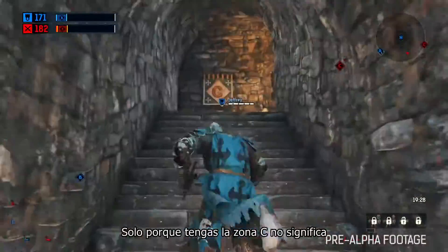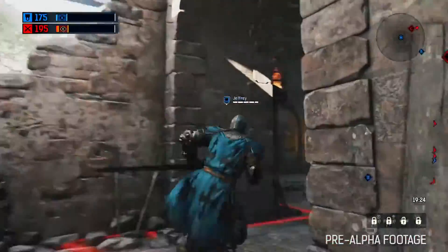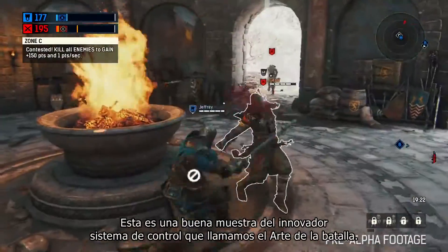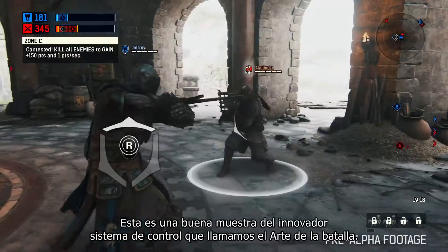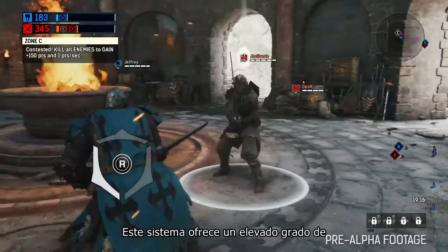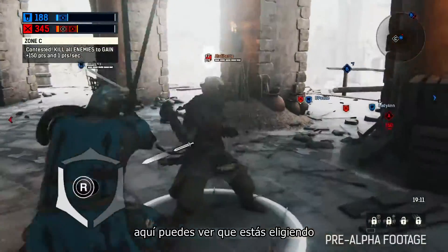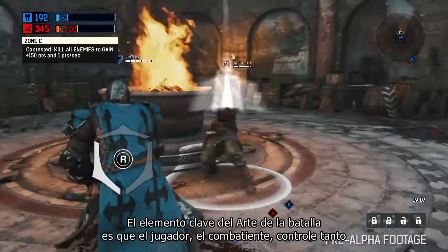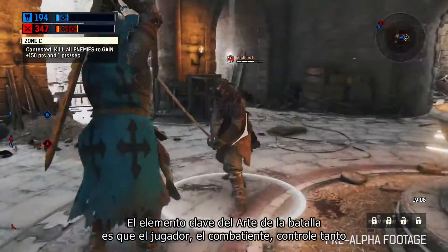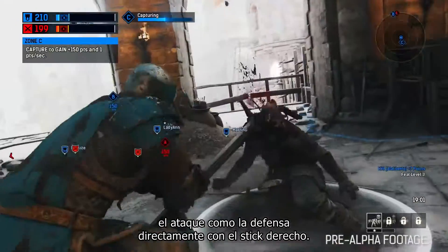Speaking of pushing people out of the zone, check this out. Boom. Just because you have zone C though, it doesn't mean you're controlling the battlefield. Right here is a good showcase for the innovative control scheme that we call the Art of Battle. The system gives you a really huge degree of control over your weapon via the right stick. You can see that you're choosing which side to attack or block. The key component to the Art of Battle is giving you fighter control over both your attack and defense by tying it directly to the right stick.